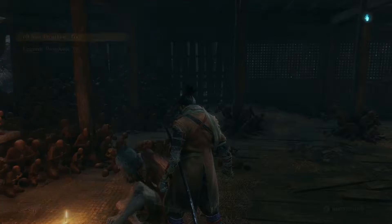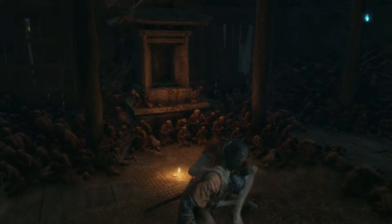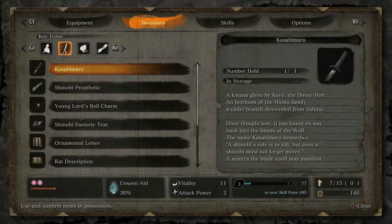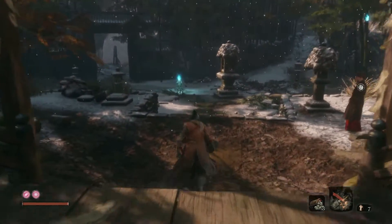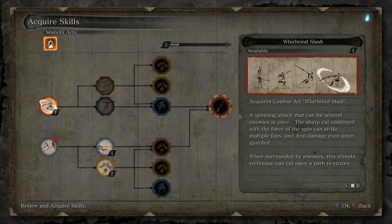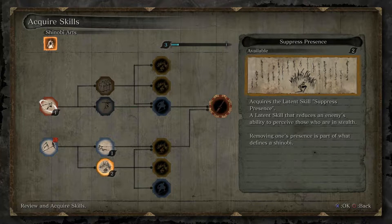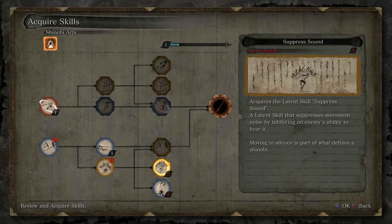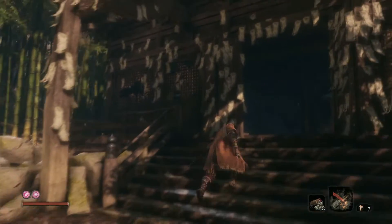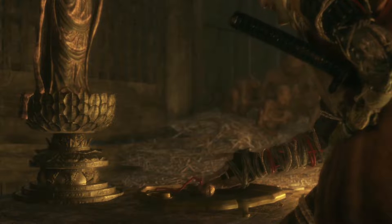Before going in, let me check if we can upgrade anything. We have a few skill points. We don't have any seeds or gourds left — we used them in the last episode. One thing I want to do is use the skill points. We've only got one skill tree right now but we'll be getting another soon. I'm going to unlock Suppress Presence, which gives more of an edge on stealth kills — makes it harder for enemies to detect us. We have one skill point left over which I'll explain next episode.